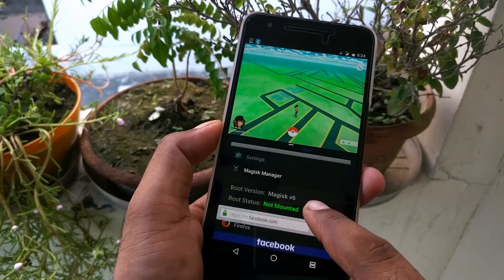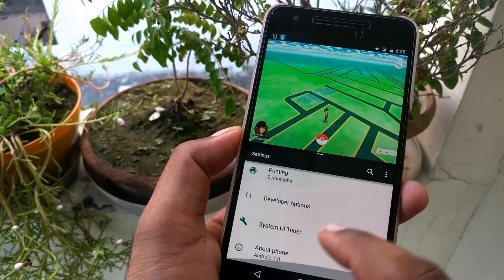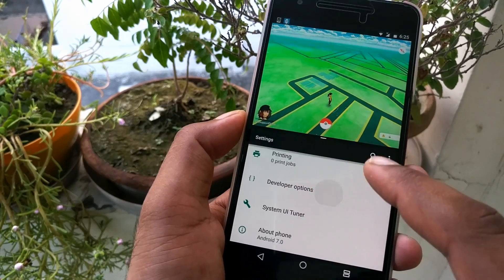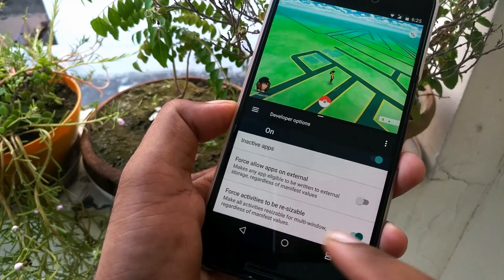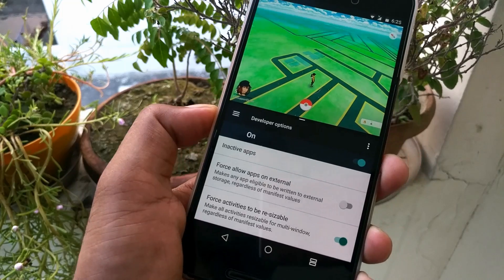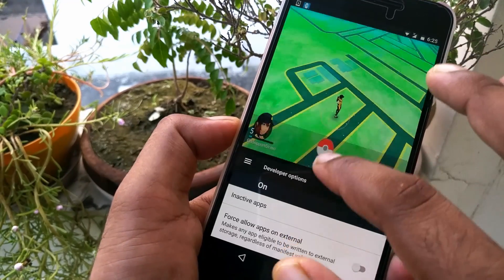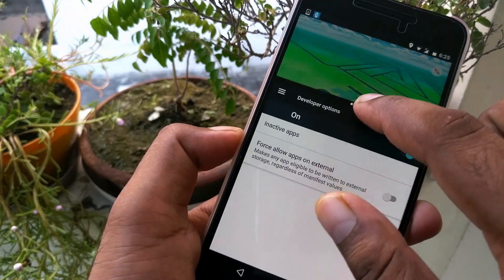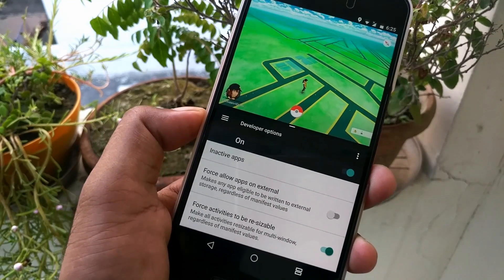That's it — a small tip. To summarize: go into Settings, enable Developer Options by clicking on the build number seven times, get inside Developer Options, scroll down and turn on 'Force activities to be resizable.' That's how you can enable multi-window support for any app you want, and you can also resize it however you like. Hope you guys find this useful — thanks for watching, see you in the next video.